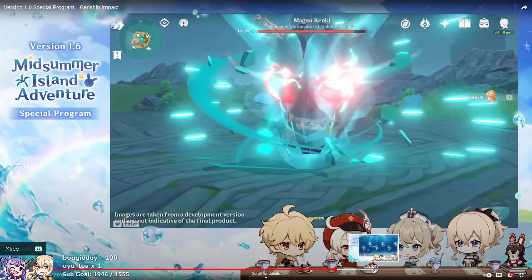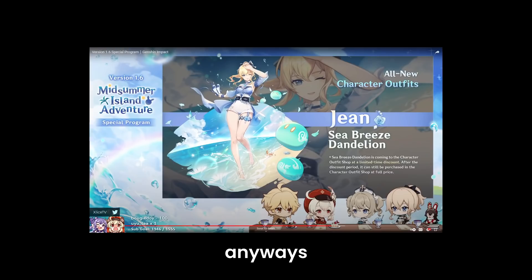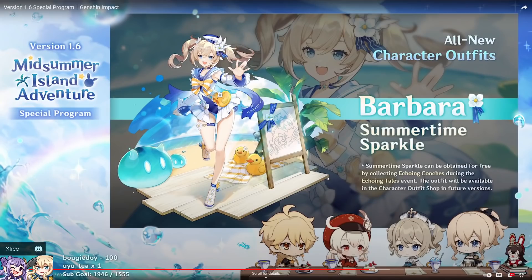Skipping to the skins section — they are going to be a limited-time discount from the character outfit shop. We'll see how much it costs, but at least it's not gacha-based, so it's definitely purchasable. Jean's skin is coming. And then we have Barbara's skin, which is going to be a free skin from the new event called Echoing Tales, along with other primogems and rewards.